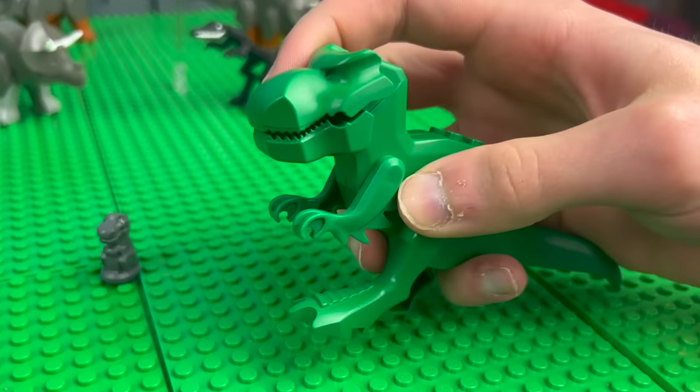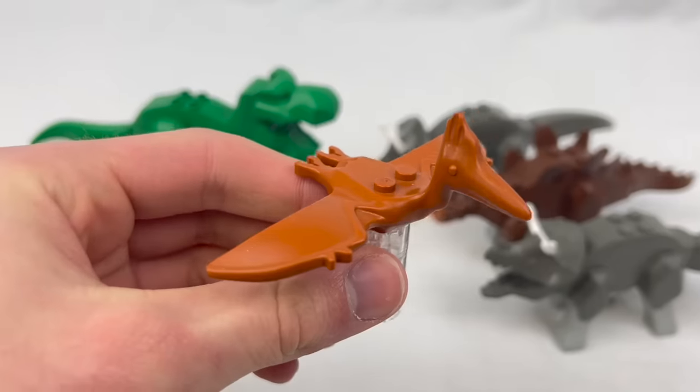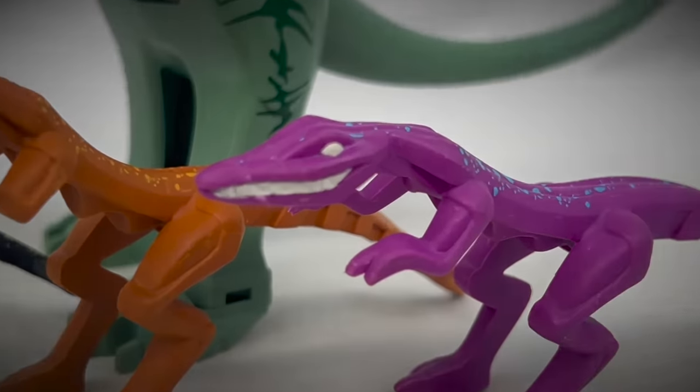Which we won't actually build until later on, so right now the dinosaurs are all just out in the open. These classic dinos from the early 2000s are fascinating to look back on. A lot of them are only one or two colors with no prints, limited moving parts, and these rubbery raptors are just pure nightmare fuel.